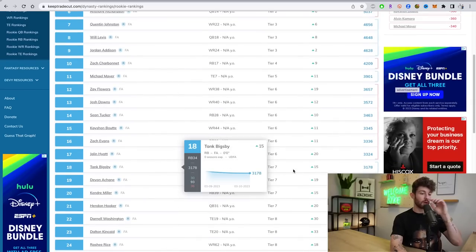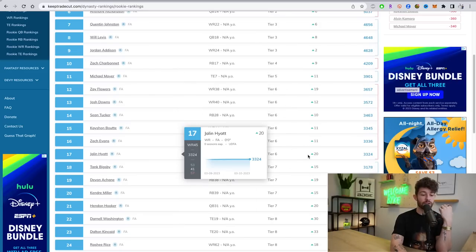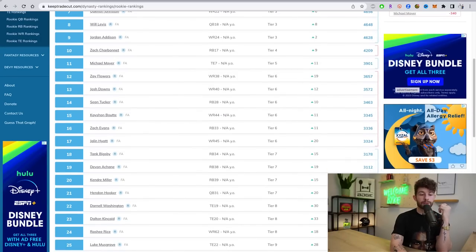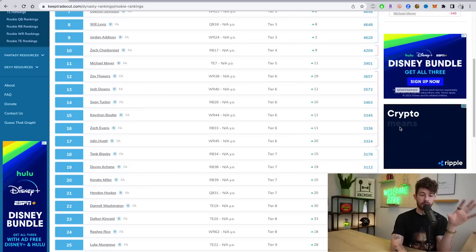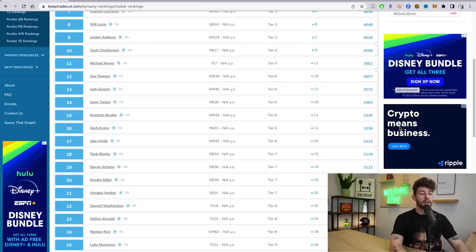Tier six: Josh Downs at 13 and Zay Flowers at 12, along with K'Shawn Booty, Sean Tucker, Zach Evans, and Jalen Hyatt at 17. Zay Flowers performed well at the combine — came in at 182 pounds, ran a 4:42 — still small, short arms, probably plays the slot, but was a winner at the combine. Josh Downs came in undersized at 173 pounds but tested well enough that people are still excited. I think Flowers and Downs will continue to be borderline round-one picks, with landing spot and draft capital being the separator.